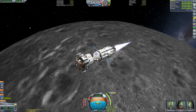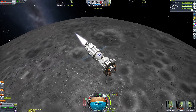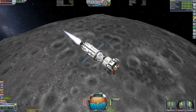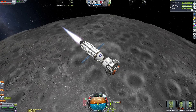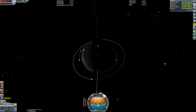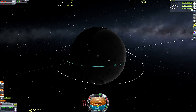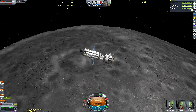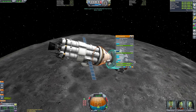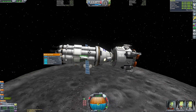We have our Mun encounter planned out nicely and can plan a maneuver node to circularize. There's nothing left to do other than time-warp to the Mun encounter. As we get closer and closer, you'll see those beautiful shaders come into view. It looks way worse from orbit than it does on the ground, in my humble opinion. No ground passing below us as we perform our capture burn around the Mun. Now we can get ready to transfer two Kerbals into the lander can — Jebediah Kerman and Bob Kerman.